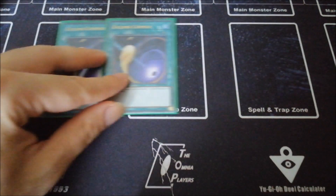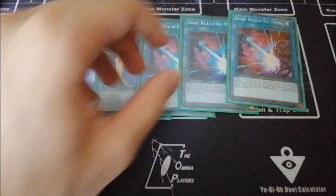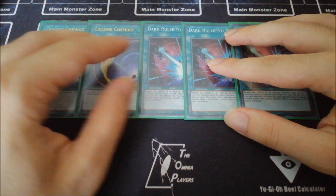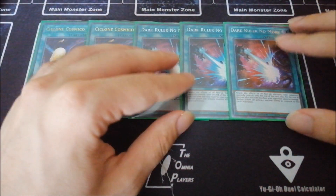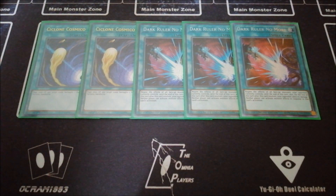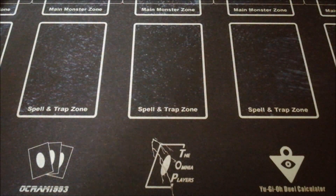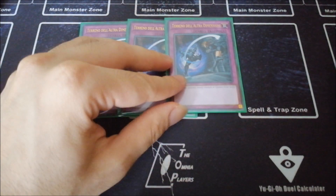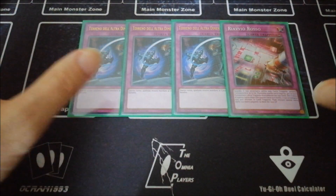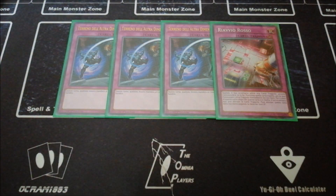Then two copies of Cosmic Cyclone — you can play three, or Lightning Storm if you have it. Three copies of Dark Ruler No More — this card is so required to shut down all the opponent's big boards, and it's so strong in this deck specifically because once you shut down everything you can play your own strategy, go into Ultimate Conductor Tyranno, destroy everything, set up your board, and the opponent can't come back. Last but not least for trap cards: three copies of Droll & Lock Bird and one Red Reboot — this four trap card package is mandatory in my opinion if you're going first since all decks are so graveyard-reliant.